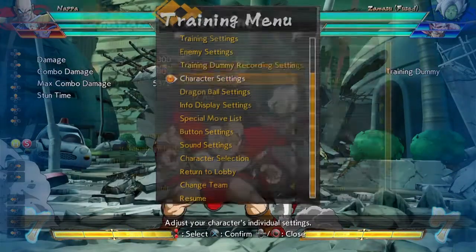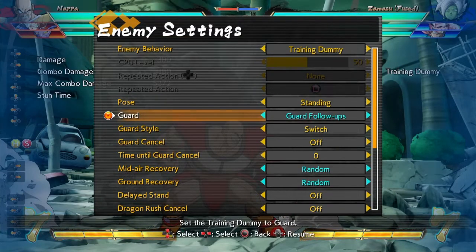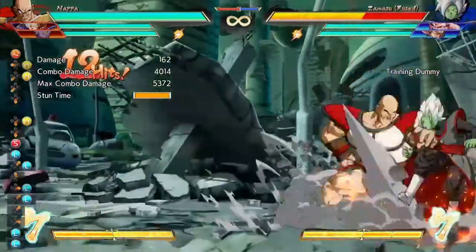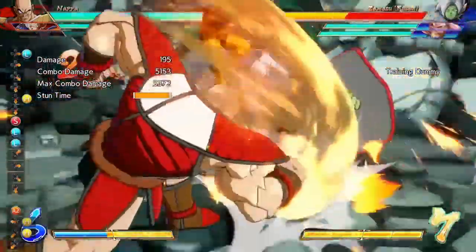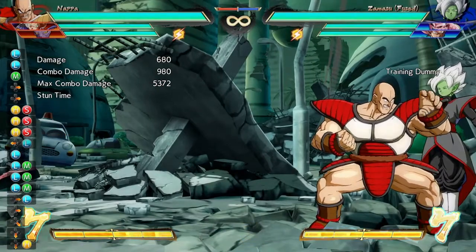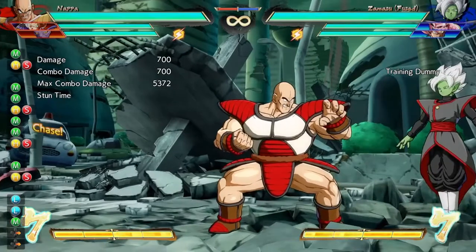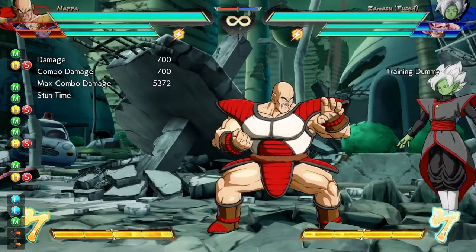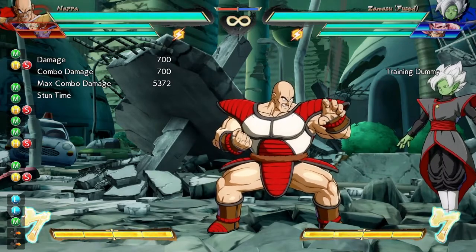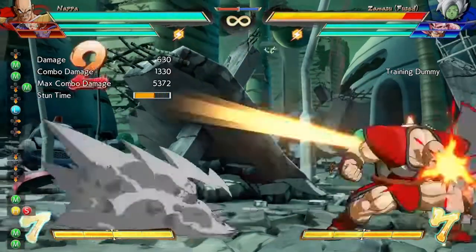Let me demonstrate with the opponent set to guard first. He blocks, and then you just do a quick super dash after to continue pressure. If they keep blocking, you bounce off and use jM — this button is absurd — and keep extending your pressure to continue combos. That is a very bare-bones restand that anyone can do. It's really not that hard. Napa players take note: that restand is one of the easiest things to do in this game.